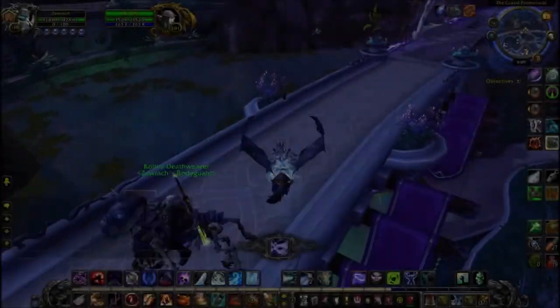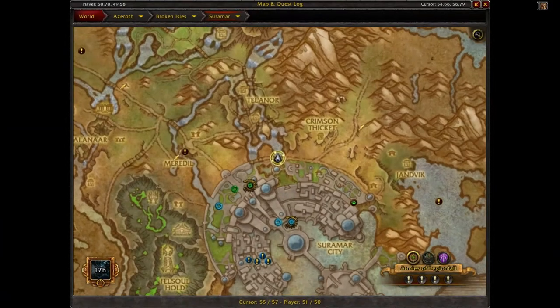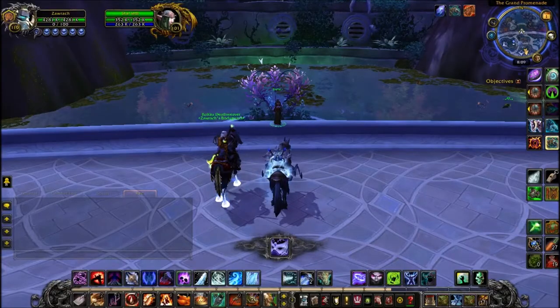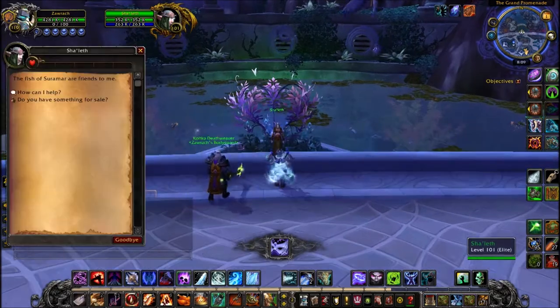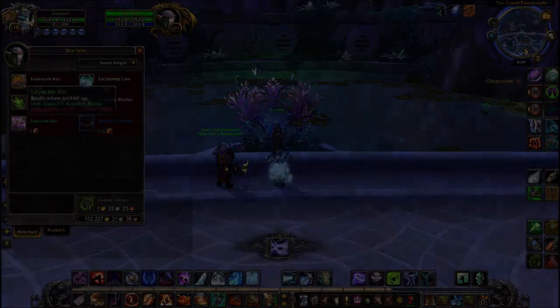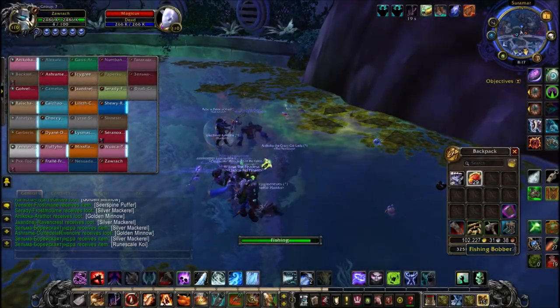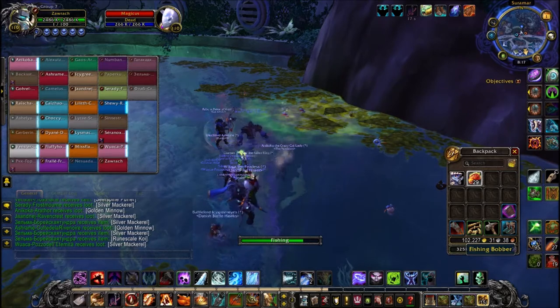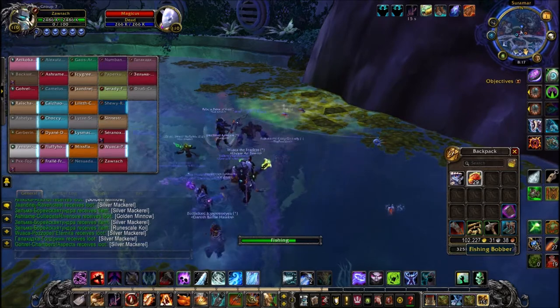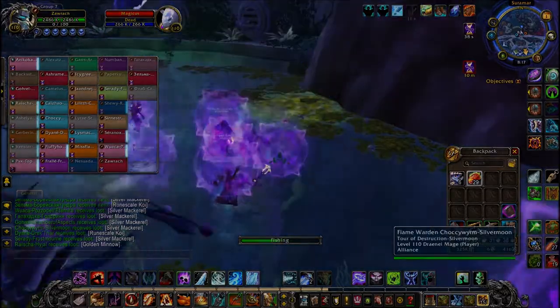Next one is in Suramar. You want to head to here on the map, just outside of the city. Now Suramar works differently to the others — there's only one thing to purchase here, the other one gives you ancient mana, I wouldn't worry about it. This time you're fishing from one specific pool, and this pool is actually moving around, so you have to keep up with it. You can't just stand still, you've got to keep moving.